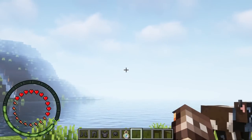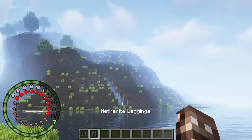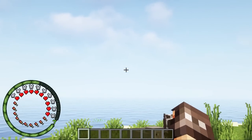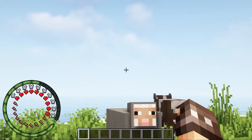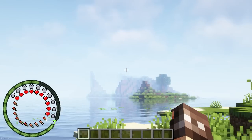Another popular choice this year was Circular Hot Bar. It causes your Experience, Hunger, Health and Armor Bar to be in a circular shape, positioned in the bottom left hand corner of your screen. The Hot Bar itself, where your items are stored, will remain in the same position.